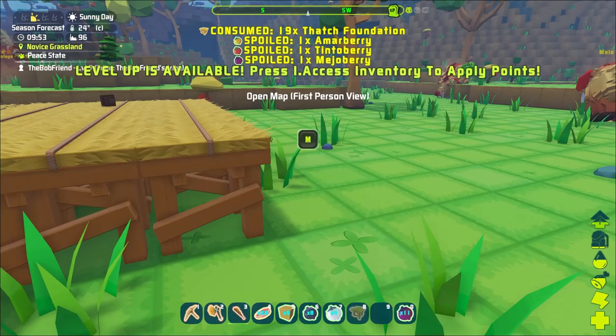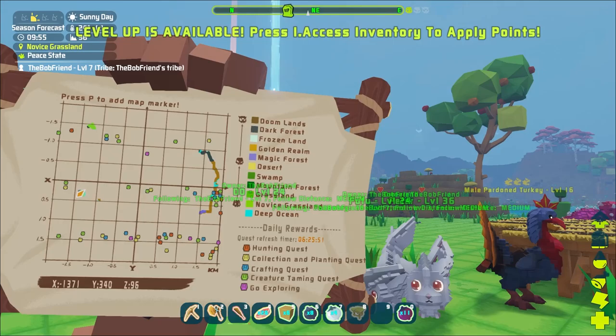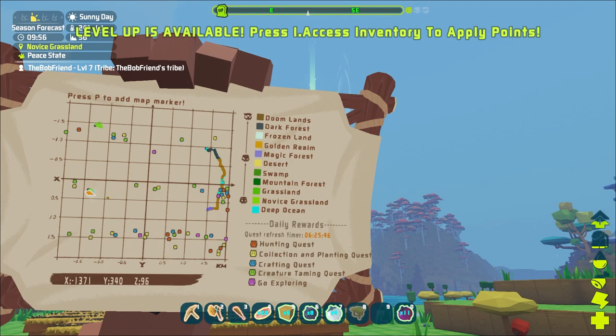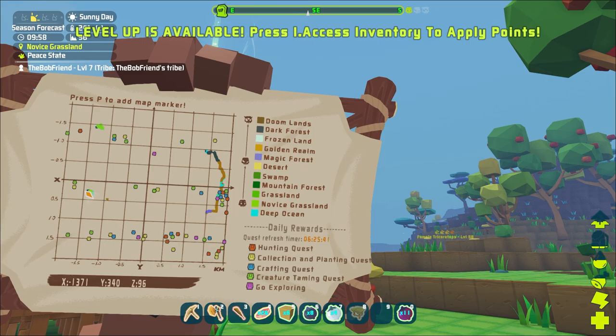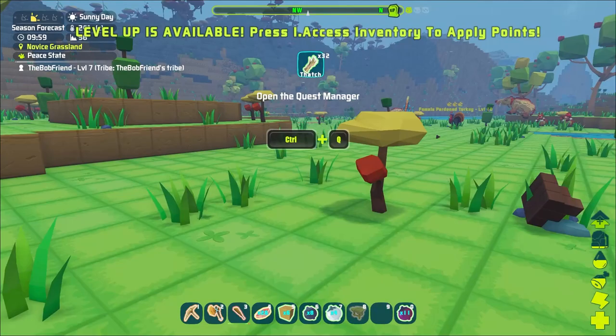Open map in first person view. There's our map. You can see where we first logged in way over there. There's a lot of stuff on here - Doomlands, Dark Forest, Frozen Land, Golden Realm, Magic Forest, Desert Swamp, Mountain Forest, Grassland, Novus Grassland, Deep Ocean, and then we've got a whole bunch of quests down there. I like the early stuff here. Quest Manager, Control and Q - that's what we were in.